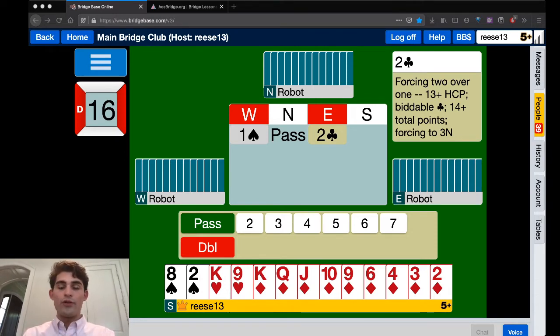When we're vulnerable the under tricks are 100, 200, 300 — 100 per trick. Now this is where things get exciting. If you're doubled — if you make a sacrifice or go too high and get doubled — when you're non-vul going down costs 100, then 300, 500, 800, 1100, and so on.